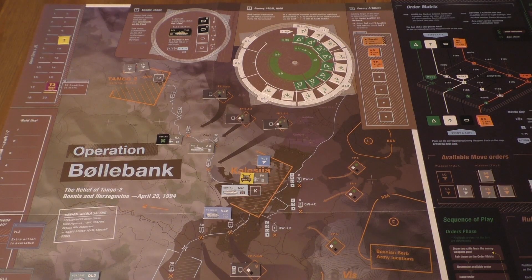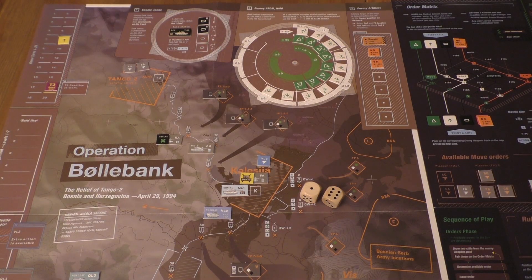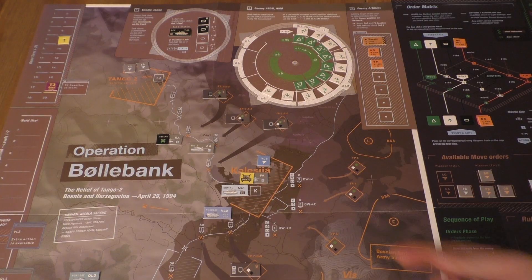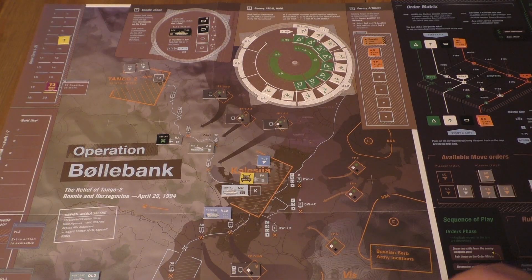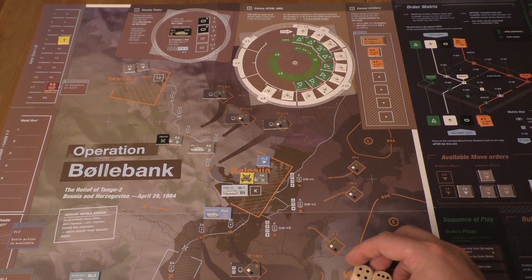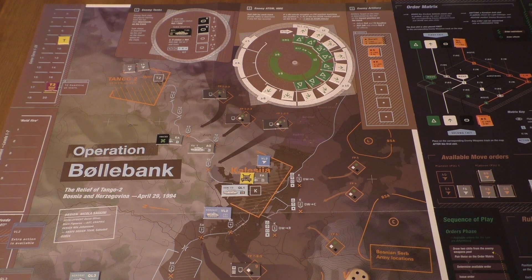Now the ATGMs will also fire from the central position, which we have eyes on. So at least there's a minus 1. They hit on a 10 - it's a 7, so they don't hit. The heavy machine gun will also prioritize this vehicle because it's the only one with heavy damage. They roll a 10 and need a 9 or more. On a 1, that's no effect on the tank.